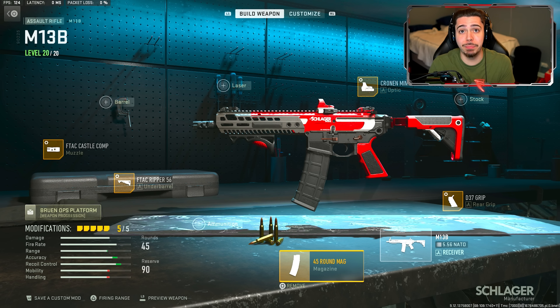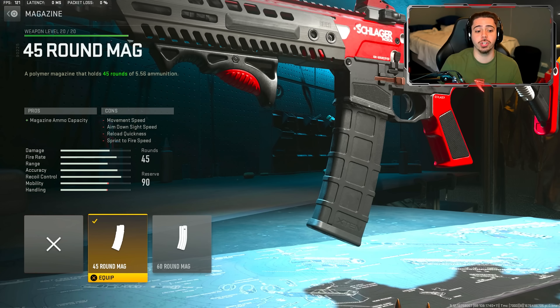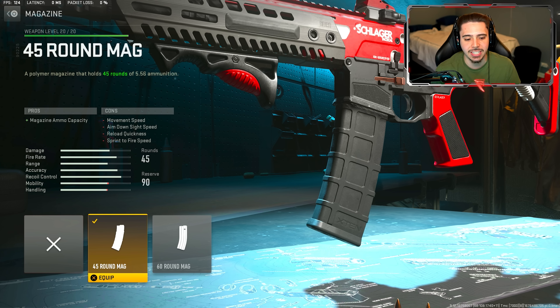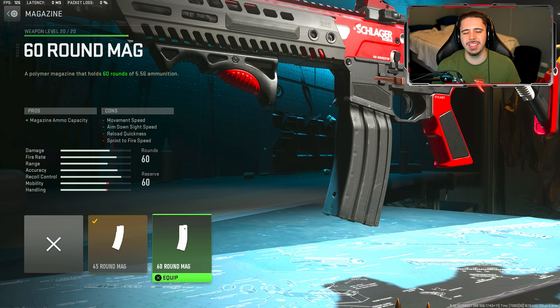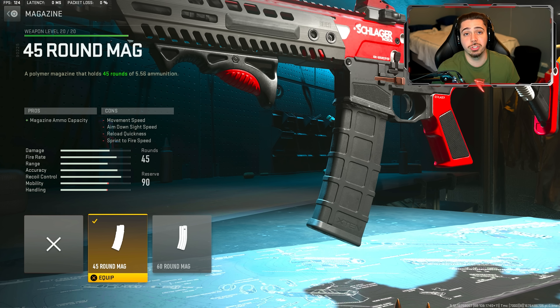For our second class setup we have the M13B, which actually received a buff in the season 2 update — this thing does more damage. Starting off I have the 45 round magazine. Honestly 45 is more than enough; 60 just makes this thing a little too slow. As much as I'd love to throw on those extra 15 bullets, I don't really think it's worth it since the weapon becomes too slow.